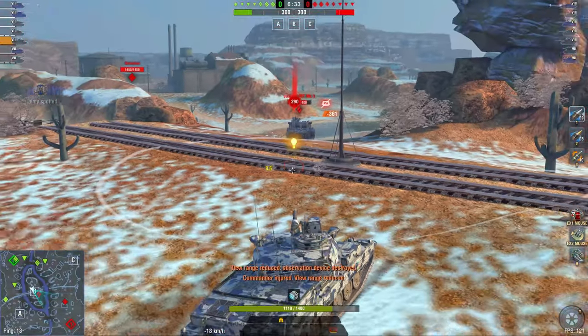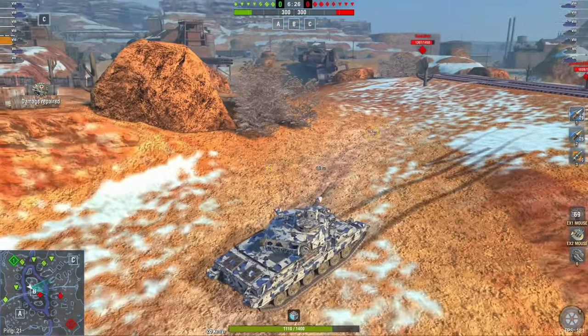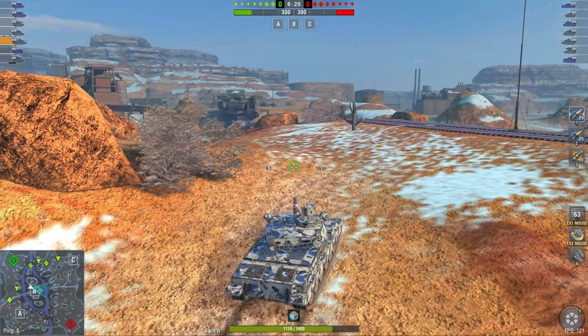For example, there is somebody that actually spent money on that vehicle. Now, the cupola on top is massive, as you just saw, and can be penned very easily. So all the turret armor you have doesn't mean anything if the enemy is very accurate.